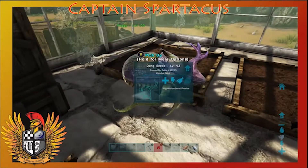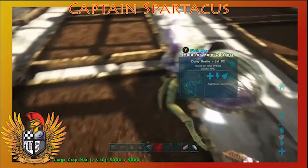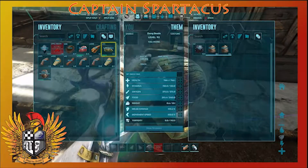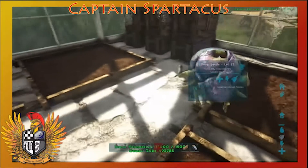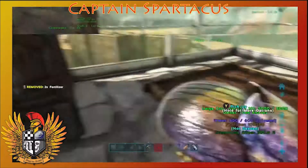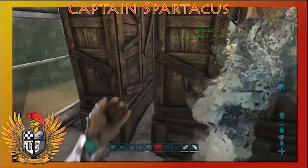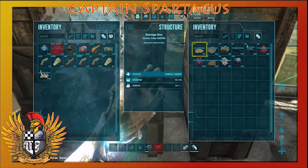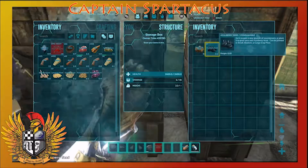I also found a dung beetle. If you go into caves and caverns, you can passive-tame a dung beetle by sneaking up behind it and feeding it poop. Then you put poop in its inventory, set it to wander, and it produces fertilizer and oil for you. This is going to be so good. Let's drop some more poop in for you, big guy — and now let's pull out the seeds and get planting.